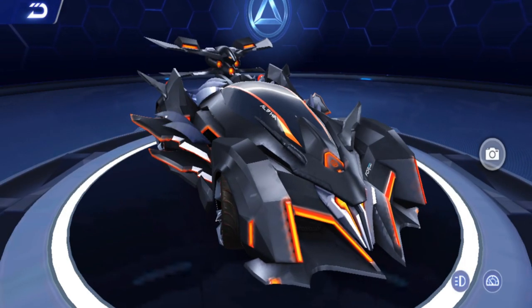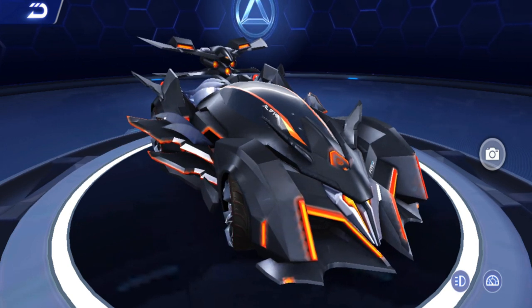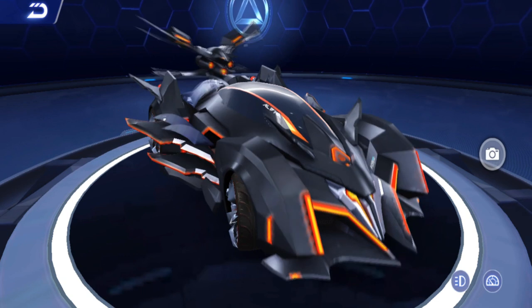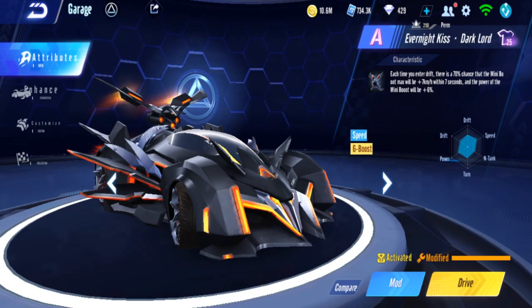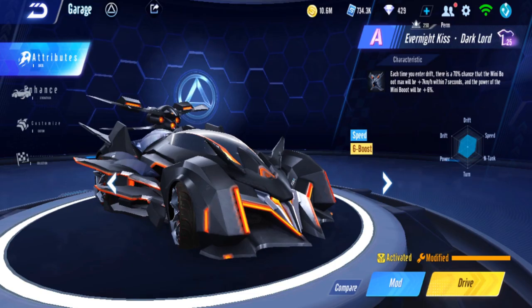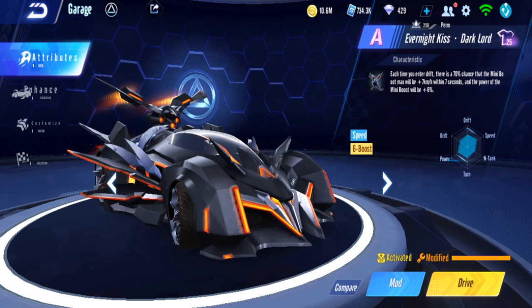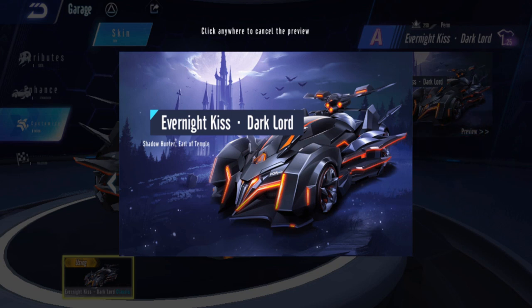I'm back in Karina Speed Drifters with another dazzling treasure car review. This is the Evernight Kiss Dark Knight — each time you enter drift, there's a 70% chance the mini boost max will increase by plus 7 kilometers within 7 seconds, and the mini boost power will be plus 6%. So every drift you get a chance for both mini boost increase and mini boost power increase.